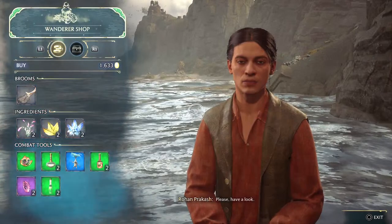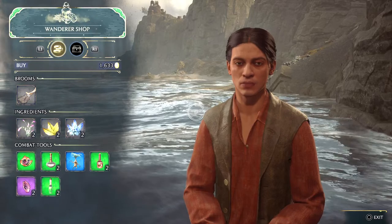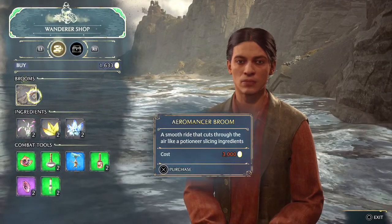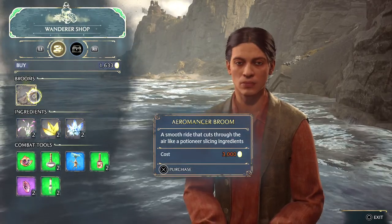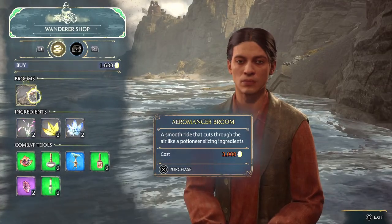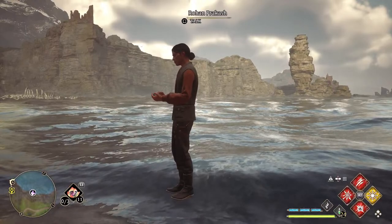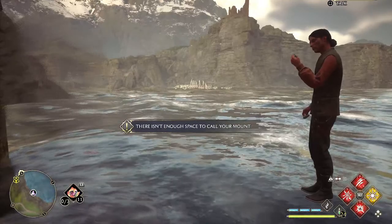Wanderer shop — 1633 galleons. By Aeroman Sabrurin: a smooth ride that cuts through the air like a potion near slicing. Ingredients cost 3000 galleons. Purchase.